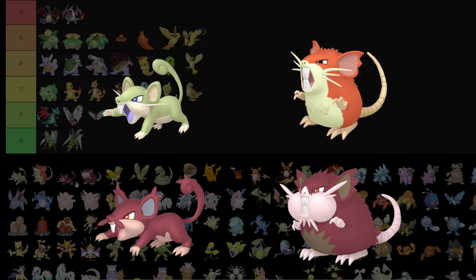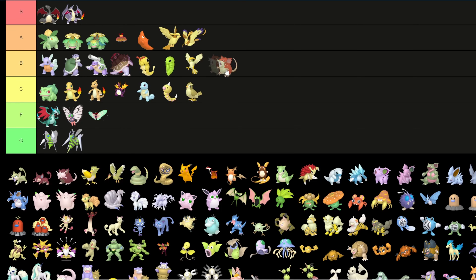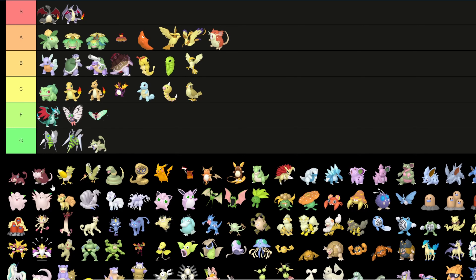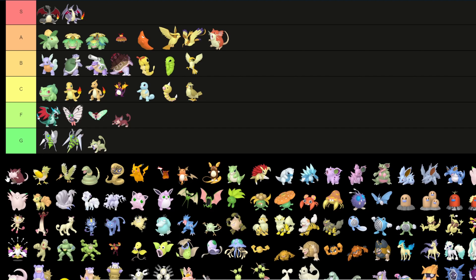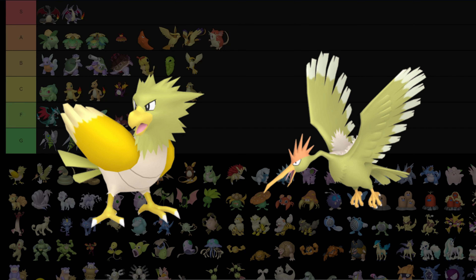Now Rattata — the first Alolan regional variant. I do like Raticate's regular Kantonian color. Rattata is going to green of course, and the Alolan forms are noticeably worse than the regular forms — I'm just gonna put them in F. Let's just make F tier for the ones that look worse than their regular counterpart.